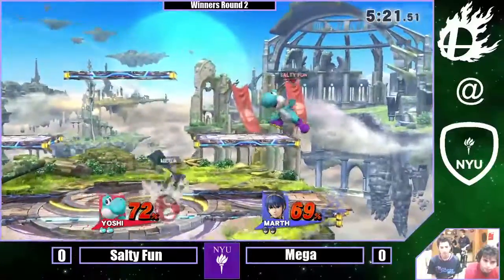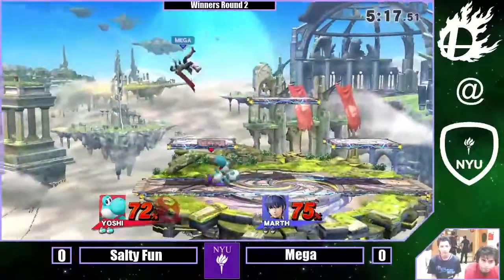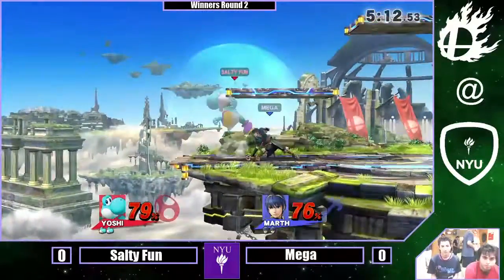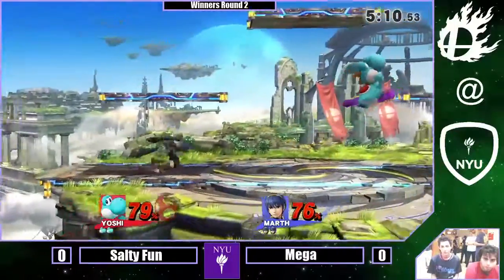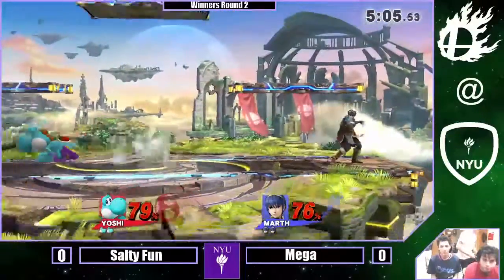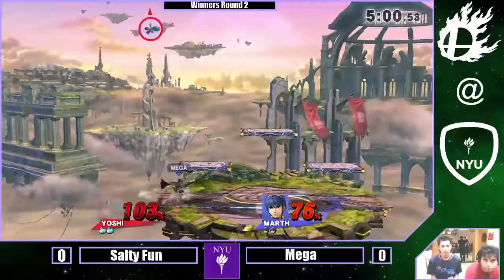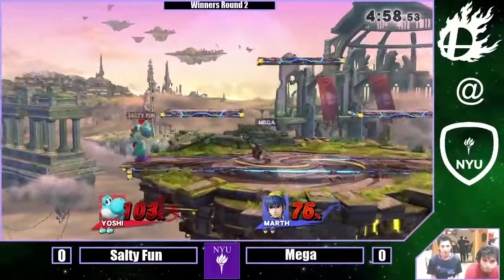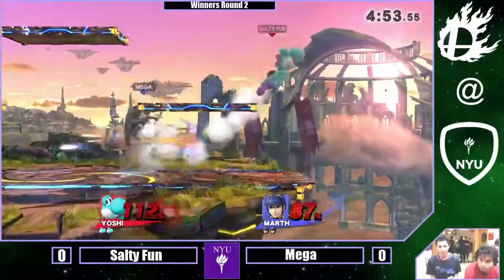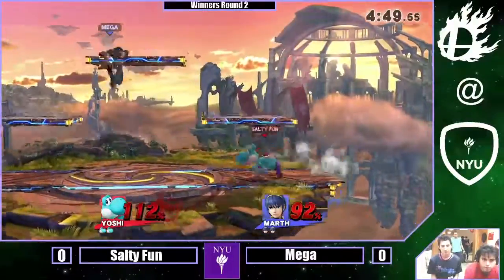Yoshi — Salty loves to say that Yoshi hates distros. But it's definitely a much more even game than last time. That was a very risky recovery back to the stage from Salty Fun. Good Dancing Blade to get him back off the stage. He goes for the up air, not the forward air to push him further off the stage. I think that was just positioning on his part — he was definitely way more under him, so he figured he had a better chance of hitting that.